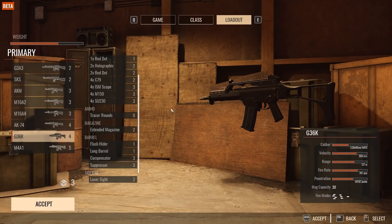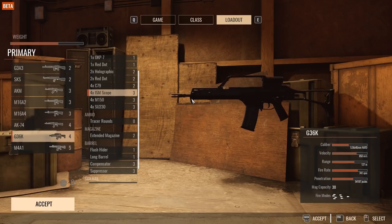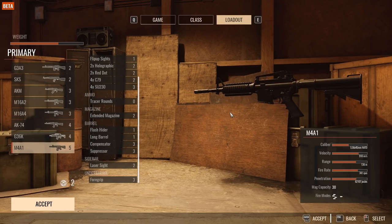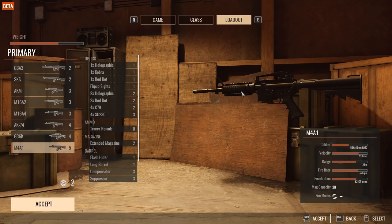The AK74 is a standard rifle, nothing too crazy. The G36 is a really cool and exotic gun added into Insurgency Sandstorm — really fun to use just because of how exotic it feels. It also has that special ISM scope, which is fun to use though not the best. And of course you have your standard M4A1 full auto with all those attachments on the rail system.